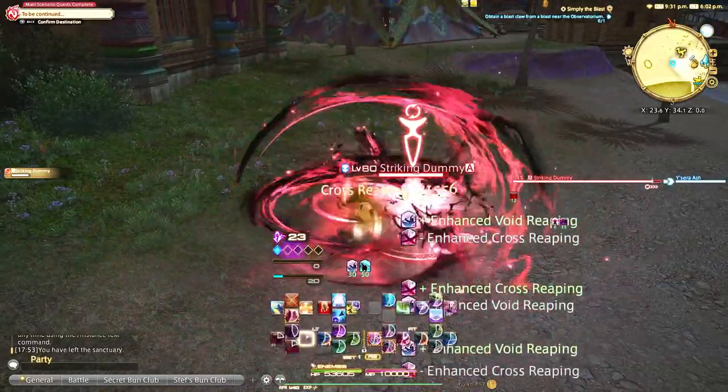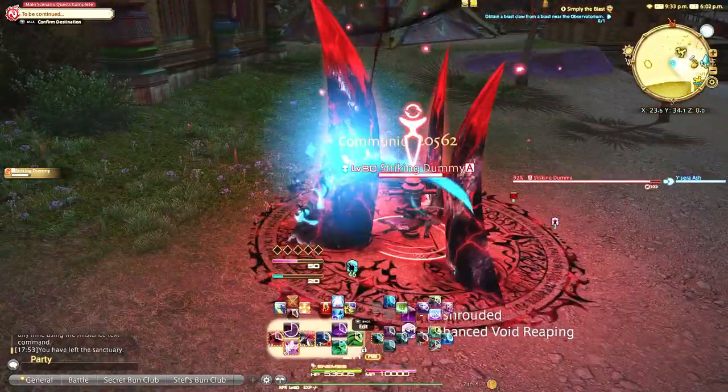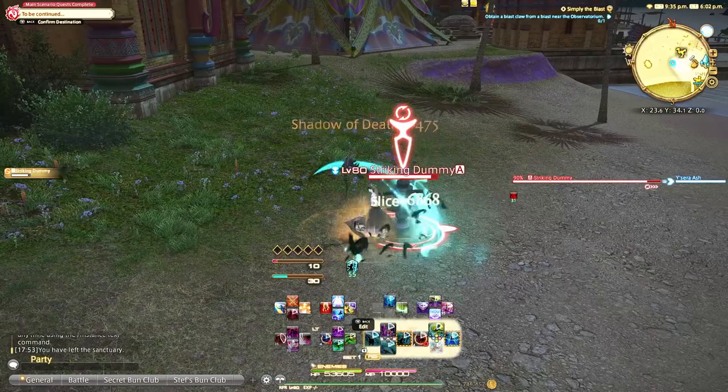Reaper is fairly quick and a fun rotation, and requires quite a few GCDs and OGCDs that are on the bottom cross hotbar to be able to execute properly. If you want to learn how to do a double stack cross hotbar, you can find that in my controller playlist in the description.